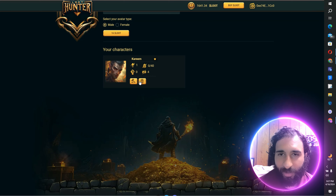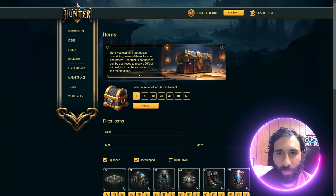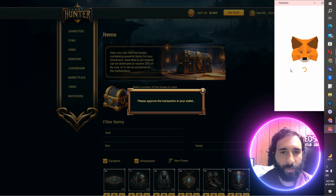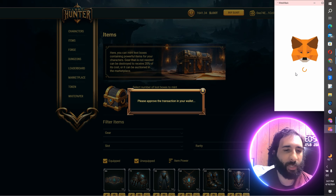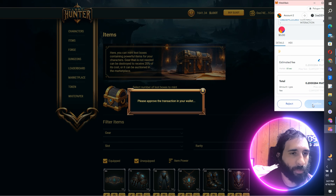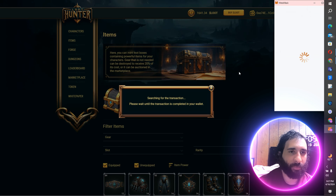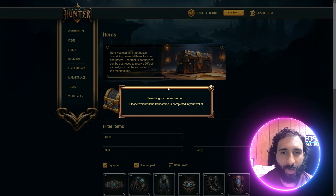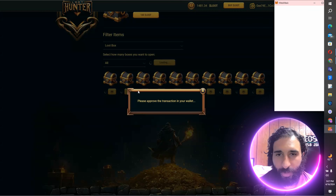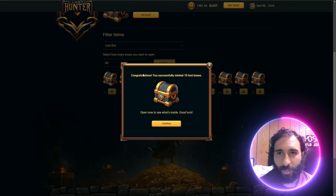Check out my character there! Now we can start getting items right here. Select the number of loot boxes — we can go ahead and select the amount of loot boxes, and again approve it in our MetaMask. We can see it's confirmed, and now I have some items. I got my loot boxes here.